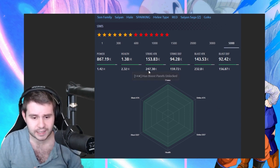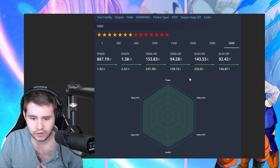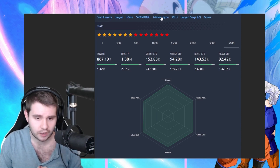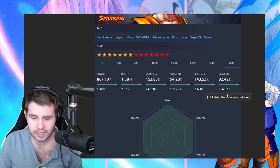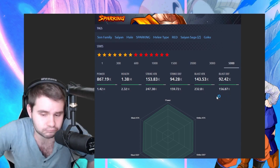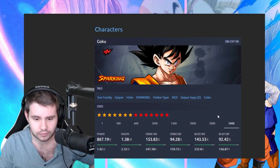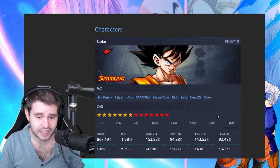We got Strike Attack at almost 250, it's not bad. Defense 159, Blast Attack 232, so he's definitely melee, which obviously it says right there, so not surprising. And then we got Blast Defense at 156. For a free-to-play unit, this is actually a pretty solid stats, everything looks nice.